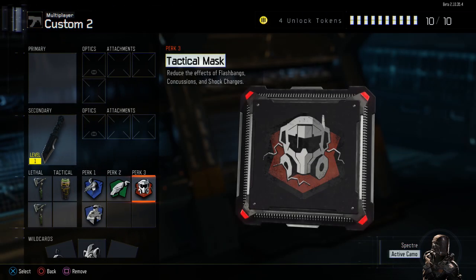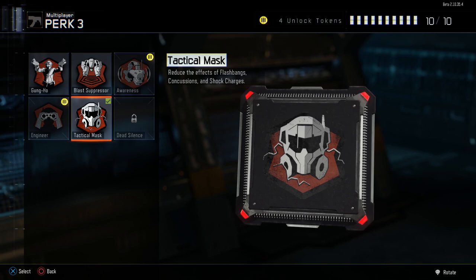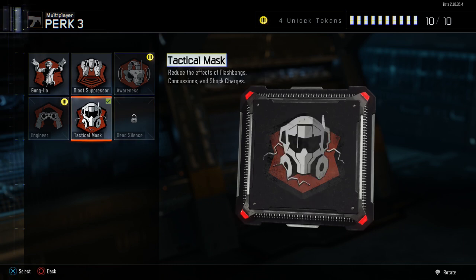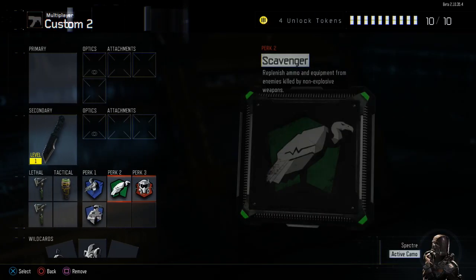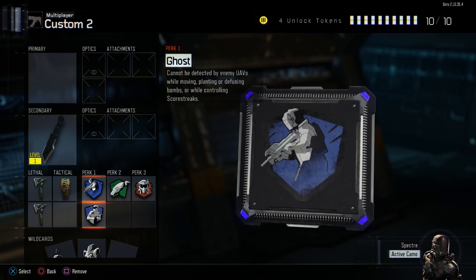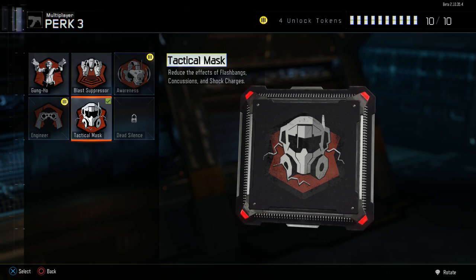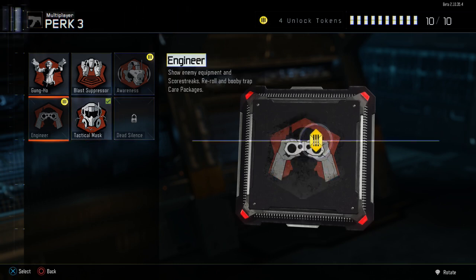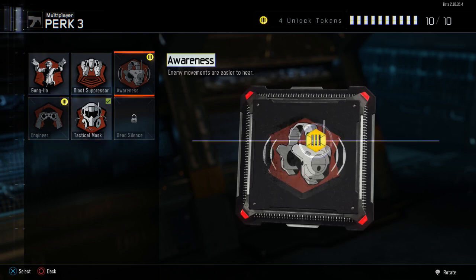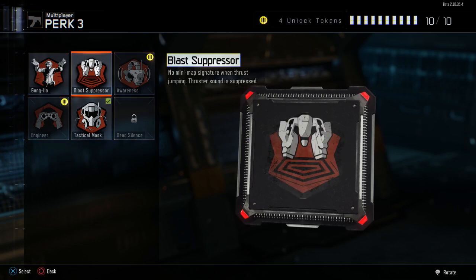Ante Up is not really necessary. Tracker you can use for tracking people so you can get feeds on them, but other than that it's not that useful. In the last perk class, we're going to use Tactical Mask because getting stunned mid-game is really annoying. With your wildcards, if you want a more ninja-style gameplay, you can double up on the last perk and get Awareness as well as Gung-Ho.